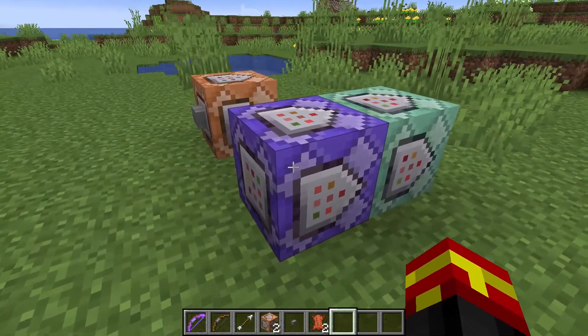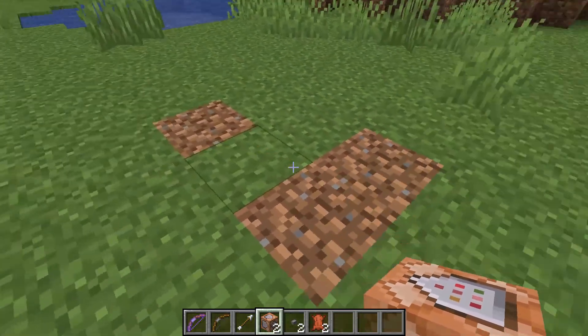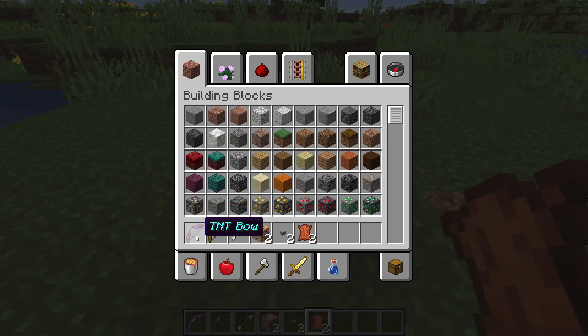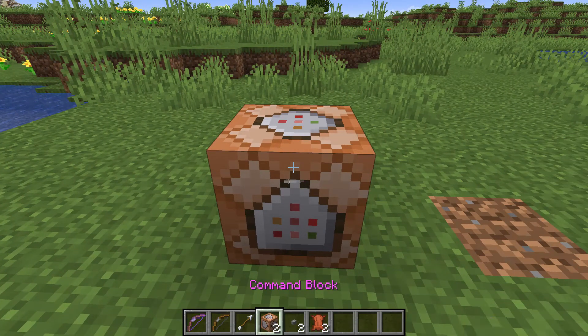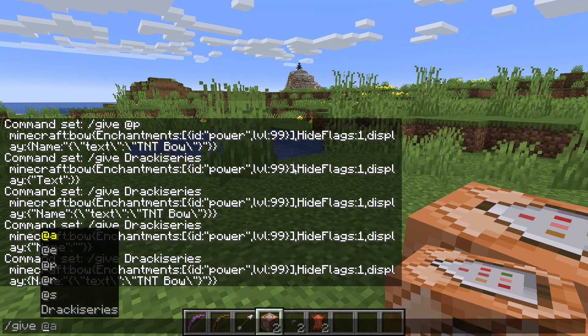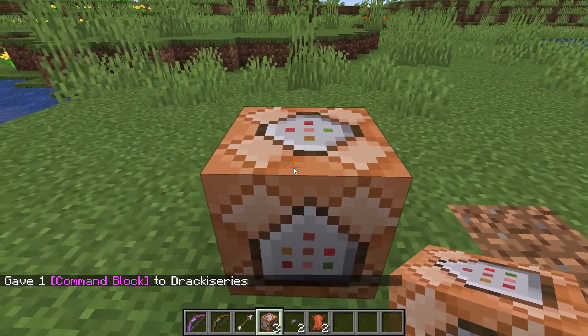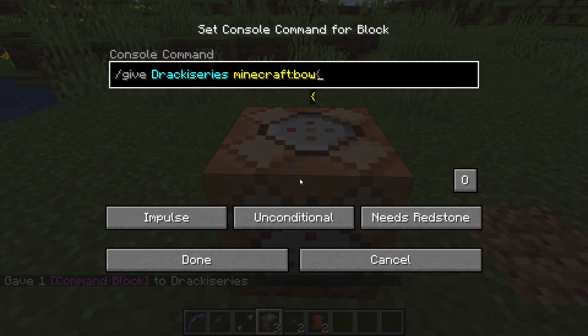I'm going to get rid of these command blocks so we can build it ourselves. The first command block I'm going to write is to give us this special bow — a bow with Power level 99 as an enchantment. To get a command block, just do /give [your name] minecraft:command_block. So we'll do /give [name] minecraft:bow and then provide data tags for the enchantment.